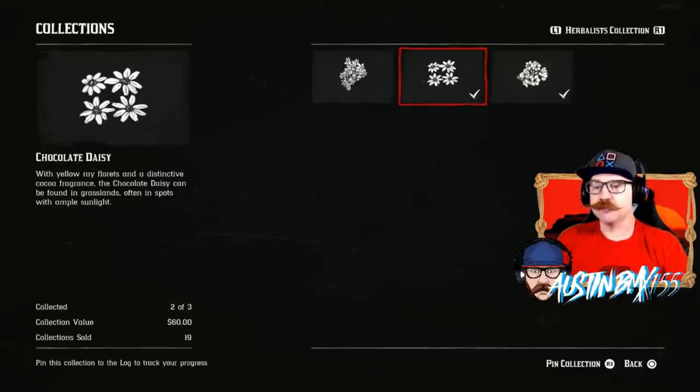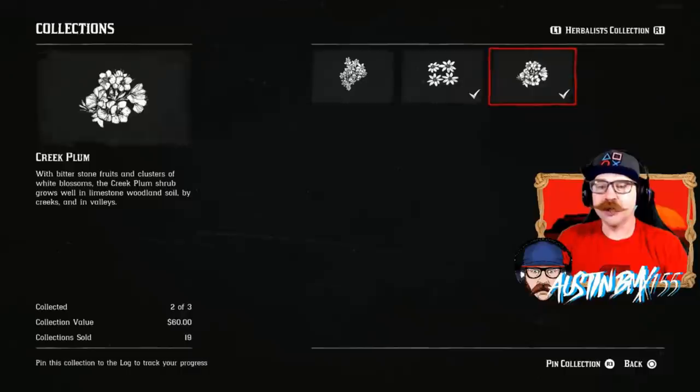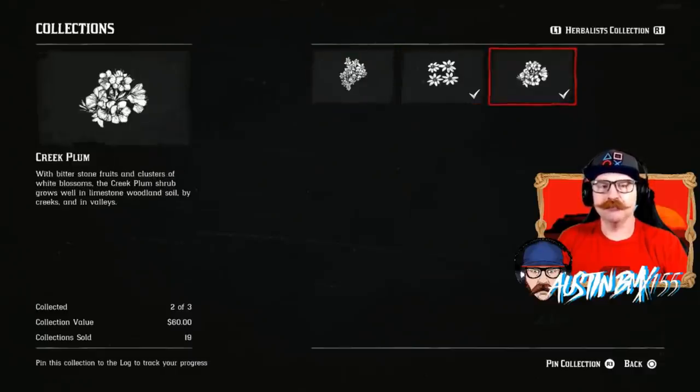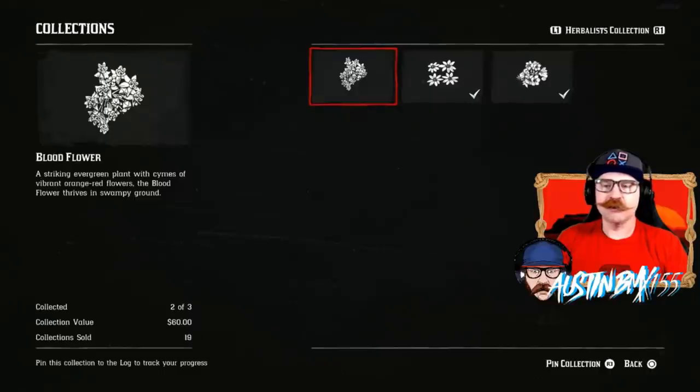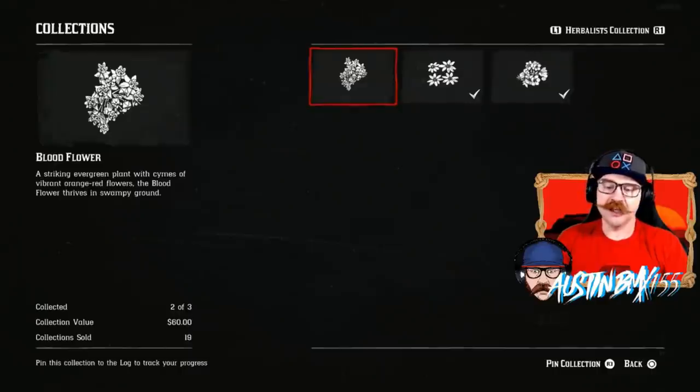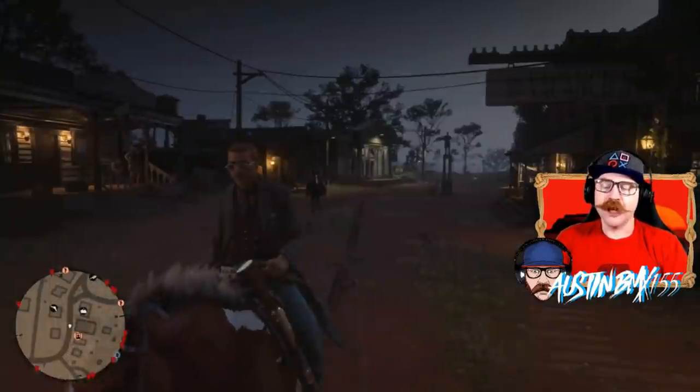We also have the Chocolate Daisy — we went around and found a lot of those this week with the Lovers Collection, so if you know those spots they'll be there. And the Creek Plum. These are also good for collecting for the Moonshine role since they make Wild Creek Moonshine, so it'll be a bit harder selling those to make 60 bucks. You do get great XP for these — about 1000 XP. You can sell this set every single day for 60 bucks and 1000 XP. Watch our daily Red Dead Online videos for info on where these spots are.